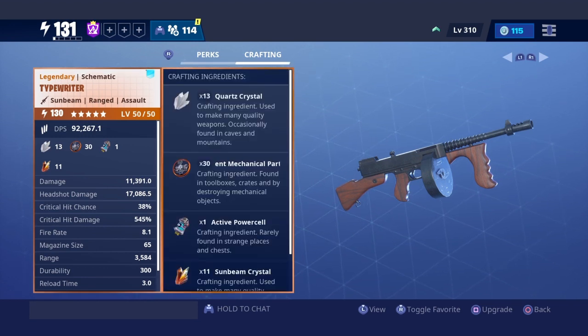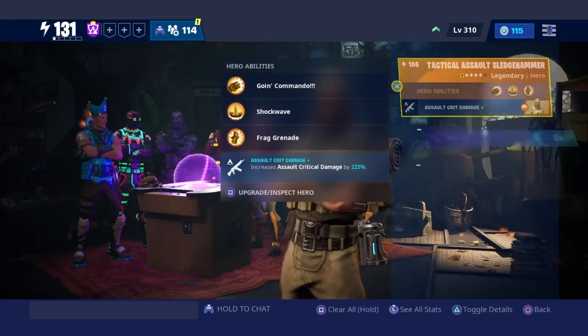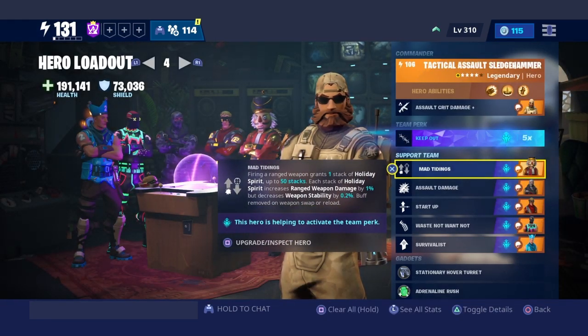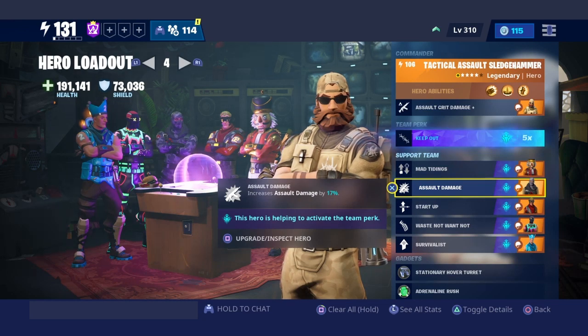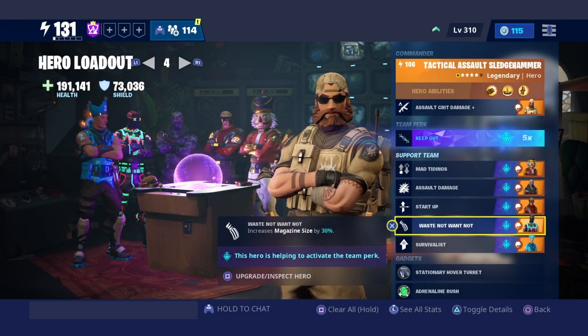To craft this weapon you need quartz, efficient active power cells, and 11 Sunbeam. My loadout for this weapon: we have Tactical Assault Sledgehammer in primary, Mr. Crackshot for Mad Titans — firing a ranged weapon grants one stack of Holiday Spirit up to 50 stacks. We got Rescue Trooper Havoc which increases assault damage, and Startup — every shot increases ranged weapon damage by 1% up to 25 stacks.